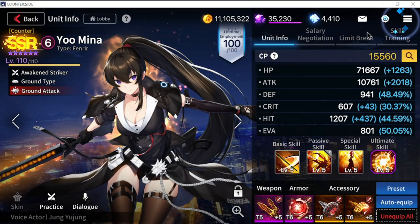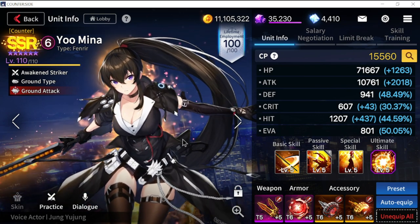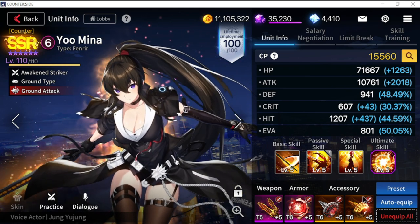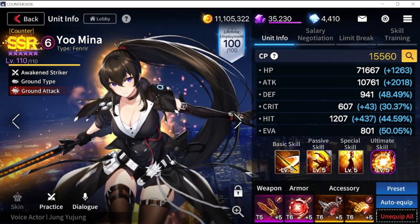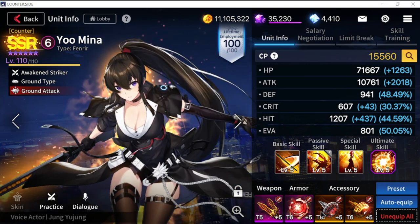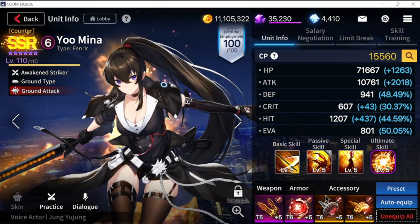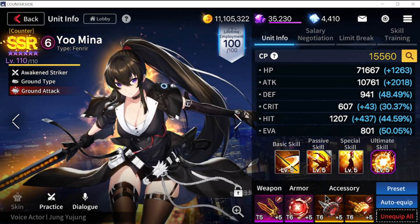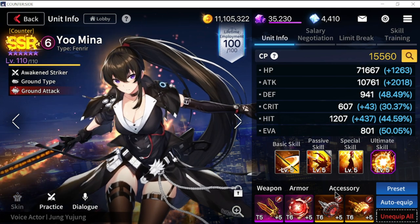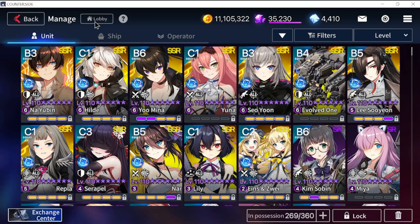So how do you counter her aside from a debuffer? Another option is Awakened Yumina herself. If you have her on your team, my suggestion is to change her gear to an HP set. It's optional, but if you want her to stay toe to toe with the opponent's Yumina, changing to HP is recommended.